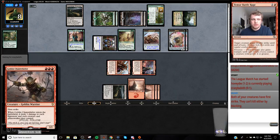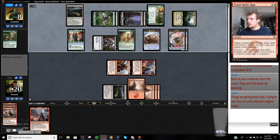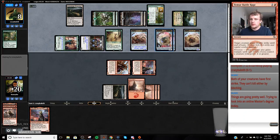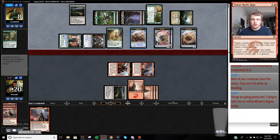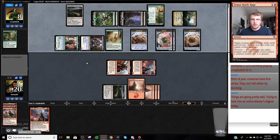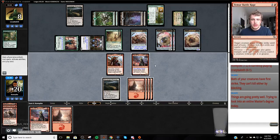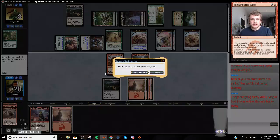I need another Goblin Chain Whirler. An Online Master's Degree - in what? You're an Engineer of some kind, right? This has reach, which is not good. We need - if we can just draw... I don't know. I don't even know. I don't think we have an out here. That sure as hell isn't it. Yeah, they got us here.